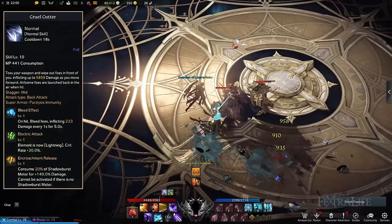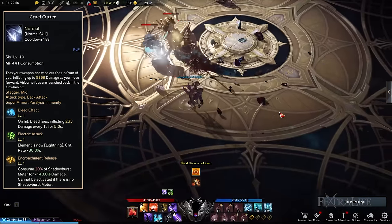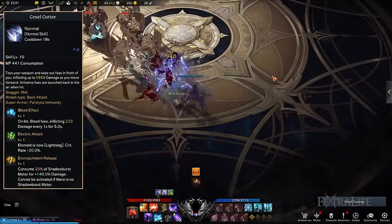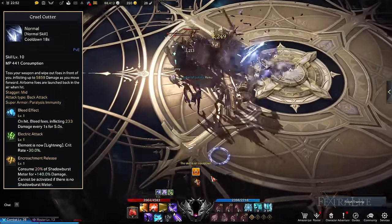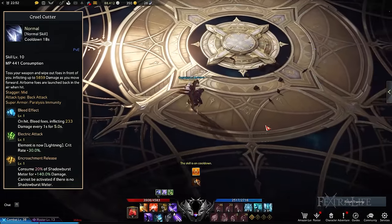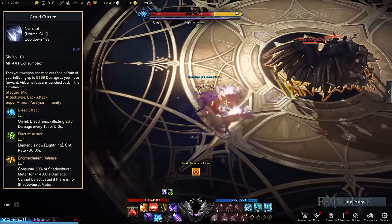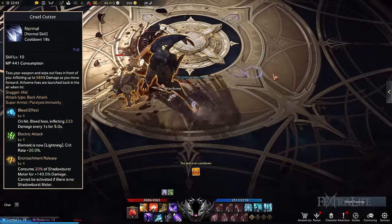Cruel Cutter is exclusively for the perfect suppression playstyle that obliterates enemies from a distance. This inflicts more damage when you target enemies from the back. The Cruel Cutter tripods to select are Bleed Effect, Electric Attack, and Encroachment Release. This combination allows you to deal damage over time with bleeding while improving your crit rate. Additionally, you're able to increase the damage Cruel Cutter deals by more than 100% in exchange for spending a portion of your Shadowburst meter.